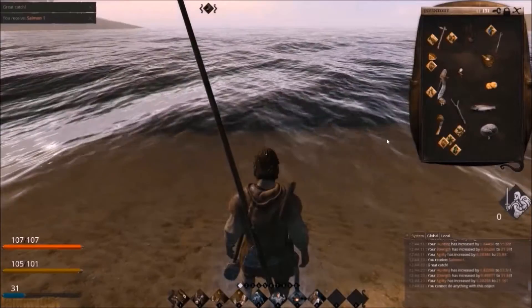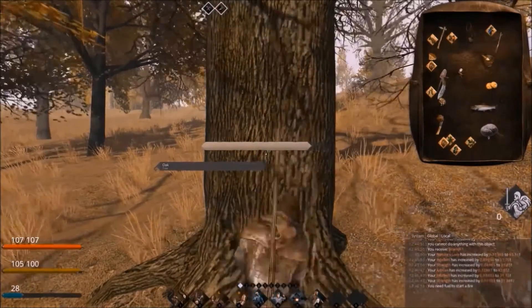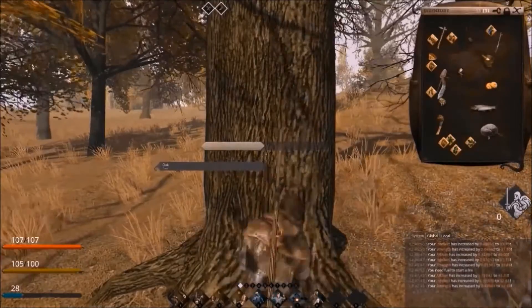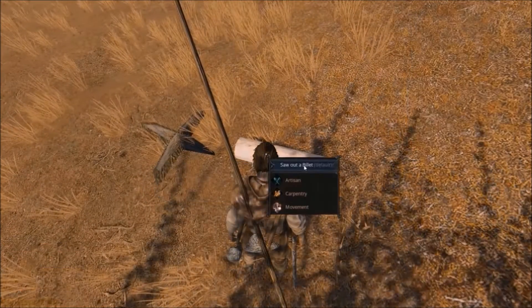Before we cook, we'll need fuel for a fire. We need to cut down a tree. What we want for a normal campfire is a normal hardwood billet, so let's quickly get a hardwood billet now.